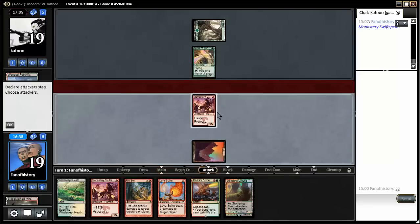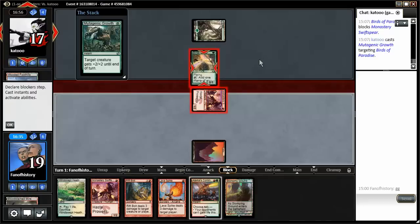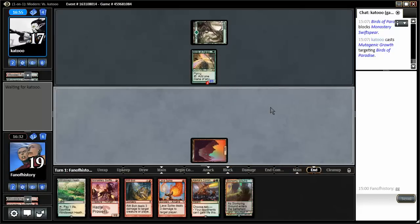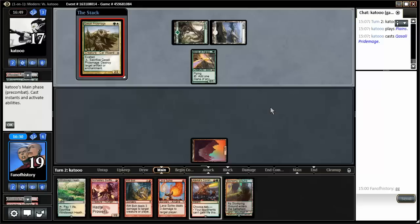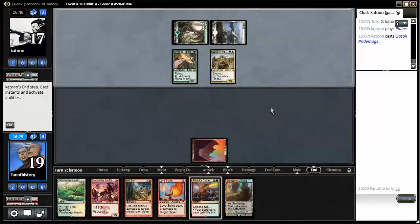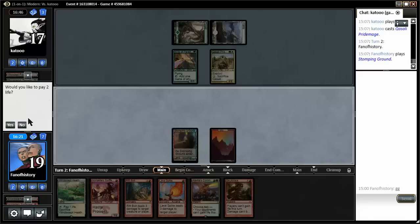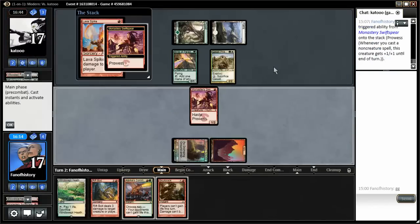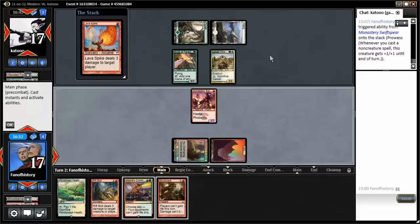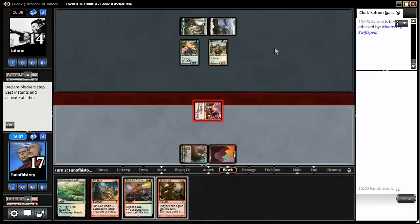So much worse than Goblin Guide. Mutianic Growth — it's not like I'm not going to attack otherwise, so of course I still play it that way. Okay, what do I do now? I do Lava Spike, Swift Spear. Will you now insult me by attacking? No, you wouldn't. Skull Crack. Here is the Swift Spear and here is the Lava Spike — and that worked.